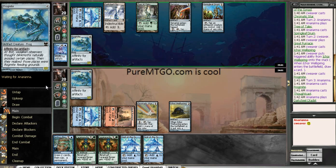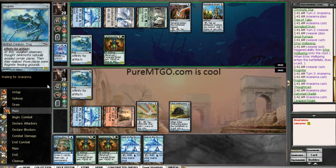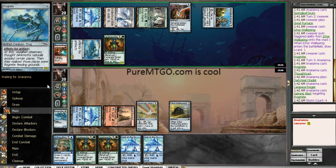I get the feeling like this match is really more about who gets the ATOG down the fastest. It could be more important about 2-2s and 4-4s. Interesting that he would spend a Galvanic Blast on that — I don't think I would've.